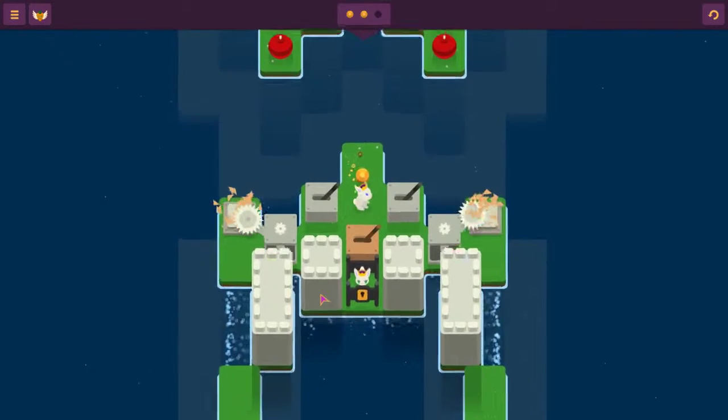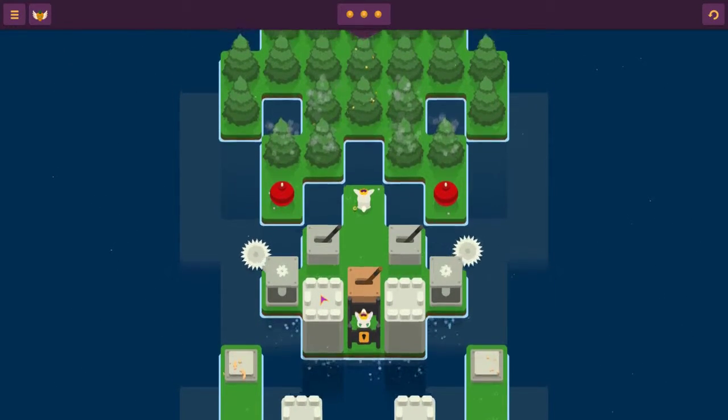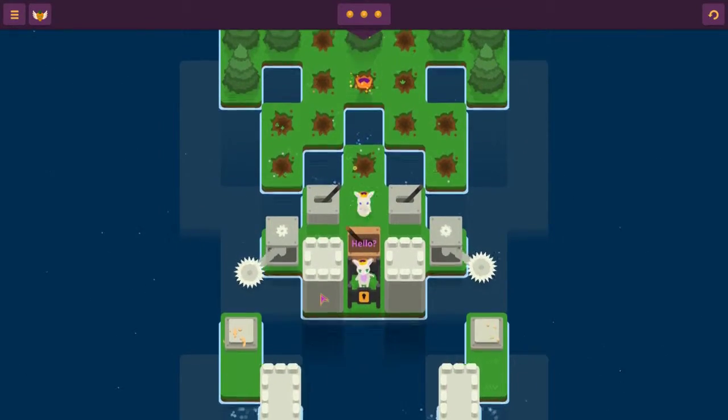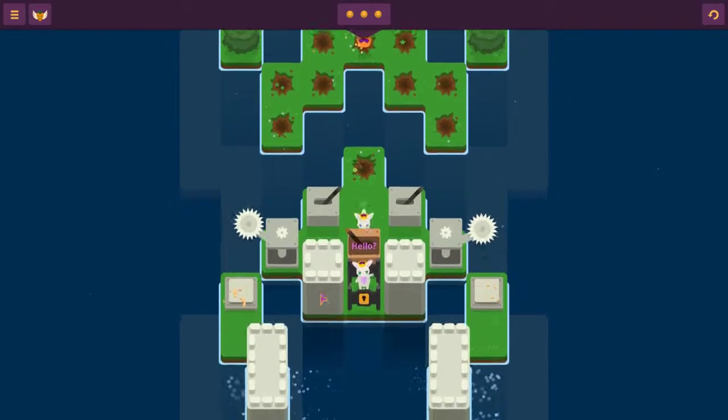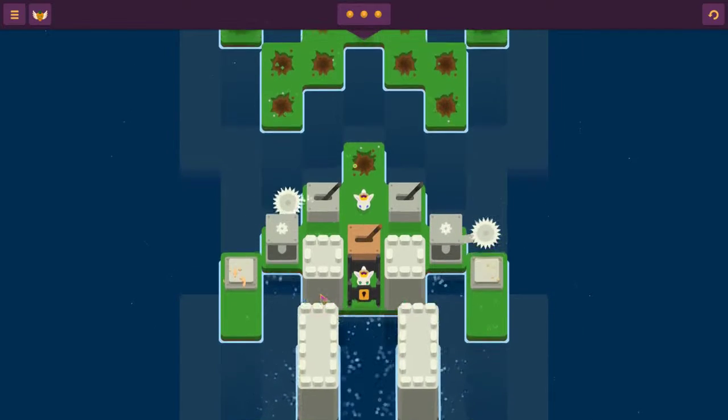First off, you have the pressure plates of course, which move things back and forth. You have the boxes, which you have to put into the water, and you can't move them once you put them in the water, so you gotta think about that. And then there's a flame crown, which lets you burn down trees, or you can burn down boxes if you need to.